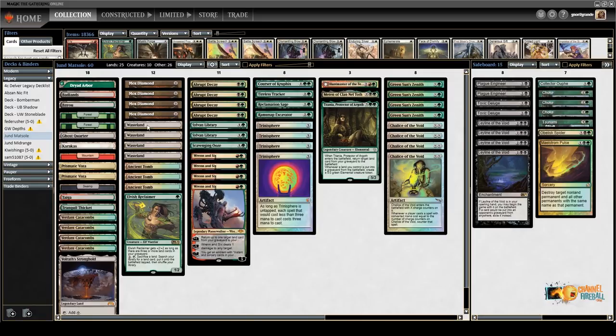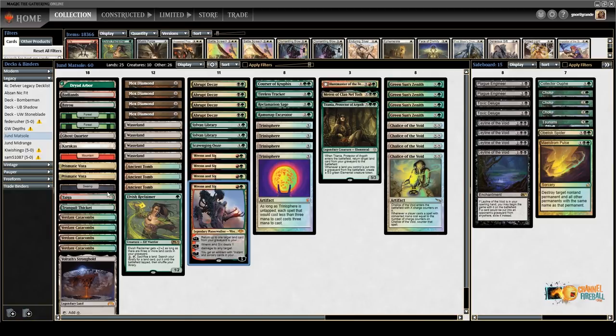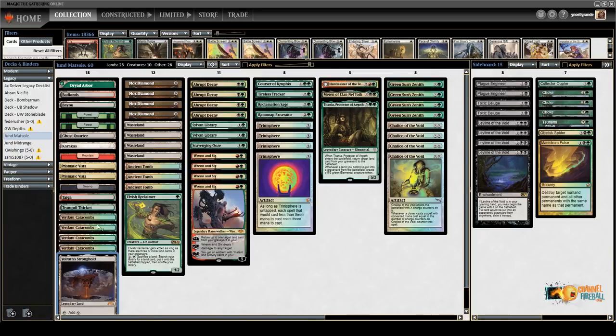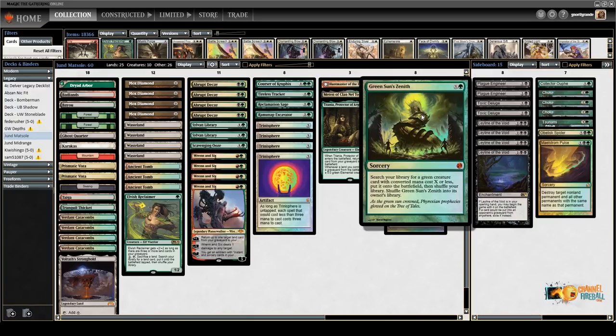His deck is playing twenty-five lands, four Mox Diamond — you just want to go run a six on turn one, get back lands and gain value. You play four Chalice and four Trinisphere. You even have Elvish Reclaimer to just get your toolbox land, because Volrath Stronghold, Ghost Quarter, Karakas, Wasteland of course, and Ancient Tomb too, because you are also playing Greenstone Zenith.